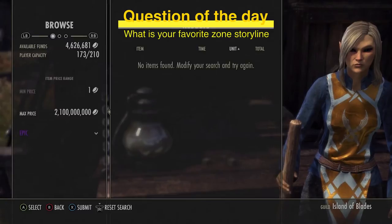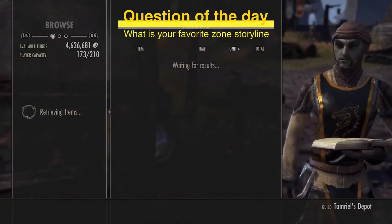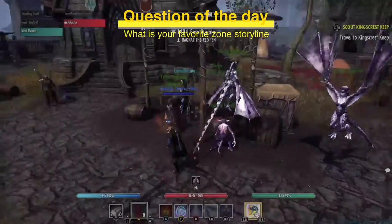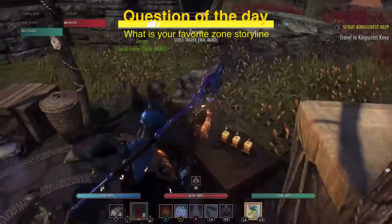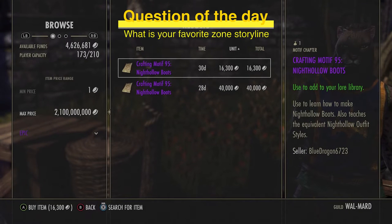There are two listings up in Mournhold right now. One listing shows 30 days — which is the normal maximum time — meaning it was just listed within the last hour, since anything listed within the hour just shows 'one month.' So this one at 16,300 gold is interesting. It raises the question: is this a fair deal?